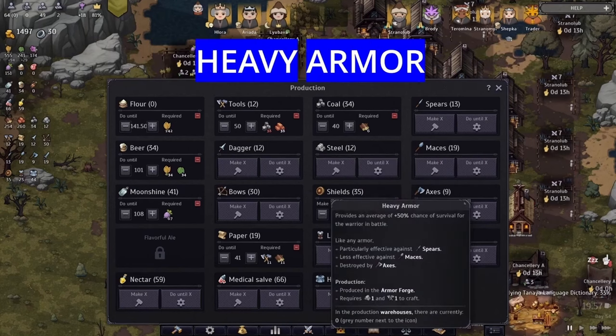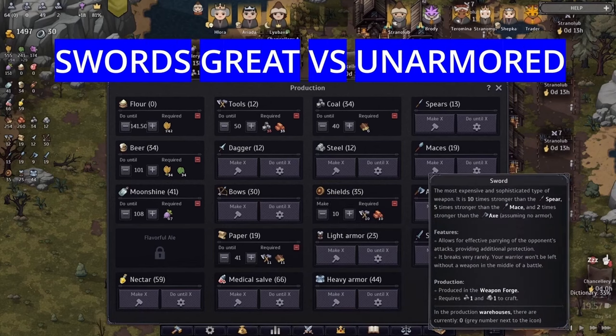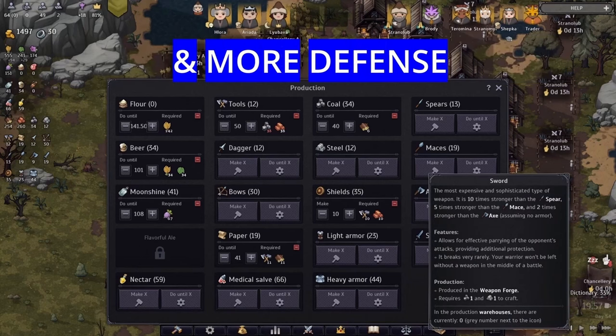In the late game, you're then adding heavy armor for significantly more survivability, axes for breaking enemy armor, and swords for dealing really good damage against unarmored units. In addition, swords also give you more defense.